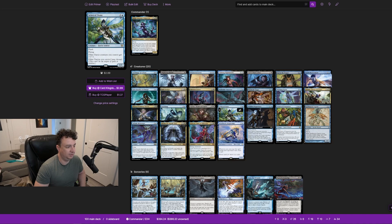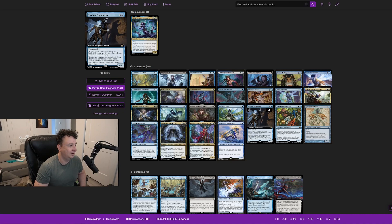Scion of Oona gives other fairies you control +1/+1 and shroud, and it's a flash flyer so you can fizzle a spell. Shadow Puppeteers is an expensive card at six and a blue with flying and ward 2. Whenever Shadow Puppeteers enters the battlefield, you create two 1/1 black fairy rogue creature tokens with flying.